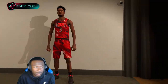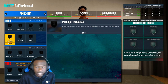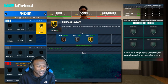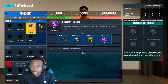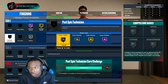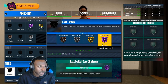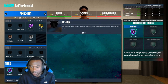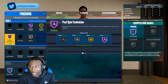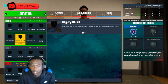Let's get into the badges. I'm going to max it out — 23 finishing badges. What I would do is go limitless takeoff on gold. Yes, I said limitless takeoff on gold on a 7'1". Fearless finisher on Hall of Fame. Then you want slithery on silver and post spin on bronze. Core your fast twitch on Hall of Fame — that's the badge you move to core. Then you get 13 badge points left, so go rise up on silver, post spin on Hall of Fame, and post riser on silver. That's how I'd do my finishing badges.